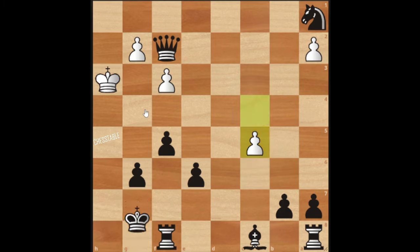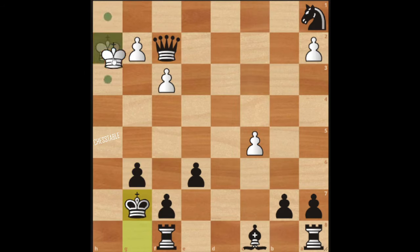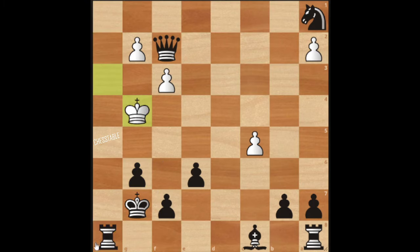Easy peasy checkmate. In the game, c5 was played first, which leads to a very brutal checkmate. And now if king h2, king there again — this is completely winning, this is checkmate.